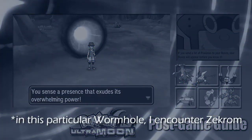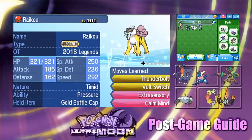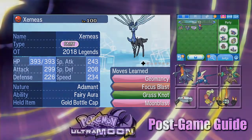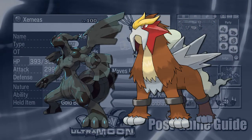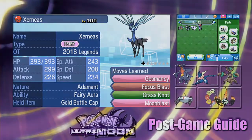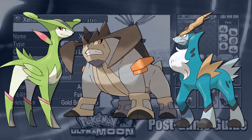There are four legendary Pokemon version-exclusive to Pokemon Ultra Sun — I have them in my PC from a 2019 event. Those are Raikou, Dialga, Reshiram, and Xerneas. Entei and Zekrom are exclusive to Pokemon Ultra Moon, and we'll be looking for them in this video, along with Pokemon available in either game: Mewtwo and the Swords of Justice — Cobalion, Terrakion, and Virizion.